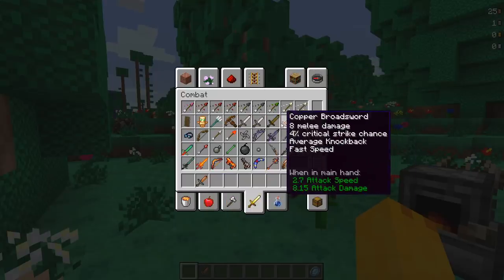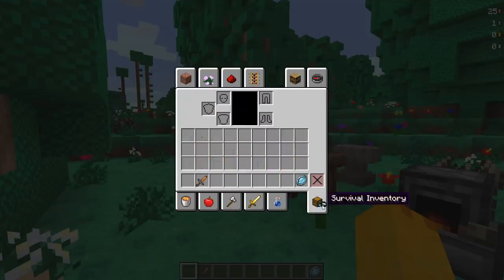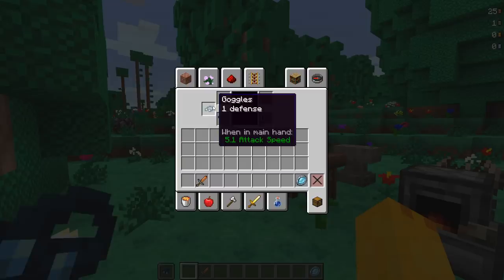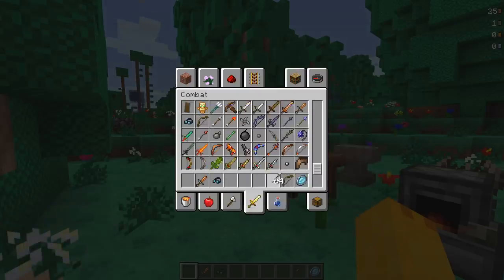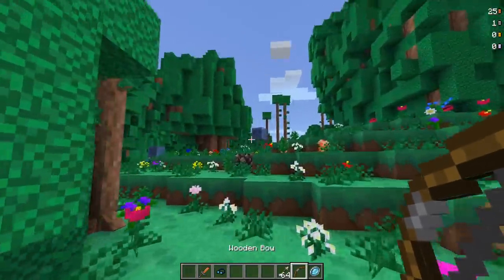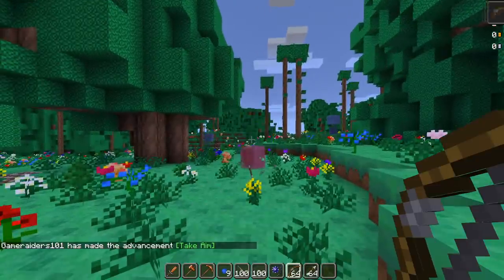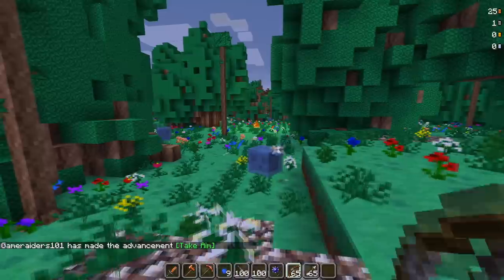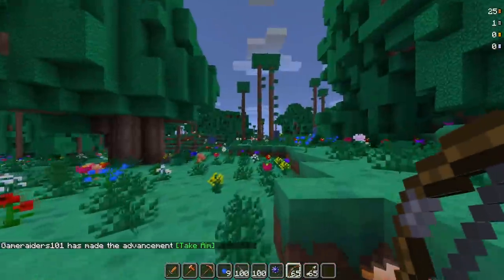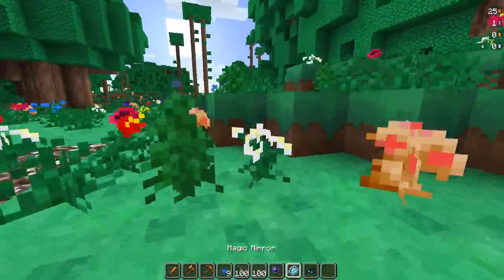Let's see the weapons too. We've got the iron broadsword, iron short sword - so there's short swords and broadswords. The copper broadsword looks different from the broadsword, who knows. We've got the wooden sword, goggles - can I put them on, will they show up on my character? We've got a bunch of weapons and a bow. Does the bow work like a Terraria bow or a Minecraft bow? It works like an old Minecraft bow, which is basically a Terraria bow now.